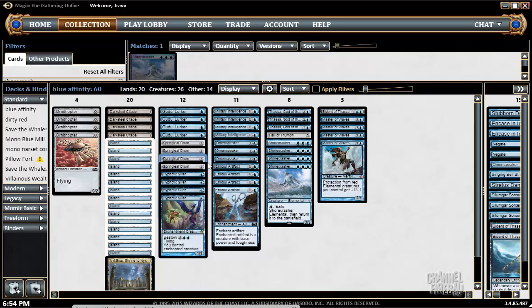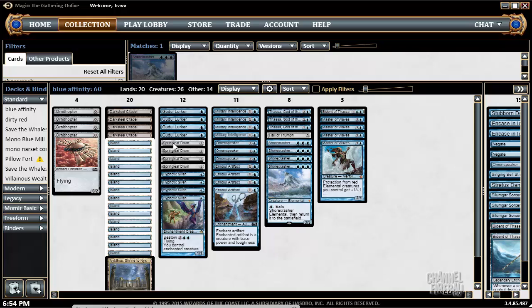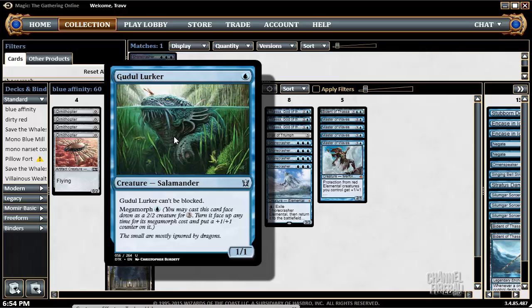We have the Ornithopter and Springleaf Drum for the Soul Artifact, which also goes very well with Military Intelligence — I think it's extremely good and also really fun. The reason to play this deck for me is I love to draw extra cards. Throwing down Military Intelligence turn two and drawing every turn of the game is just crazy. We have Goodle Lurker as a one drop, and we upgrade our Triton Shore Thief for Triton Shore Stalker — same thing but sometimes you can Mega Morph it. It's a Salamander instead of a Merfolk, which I think I prefer.